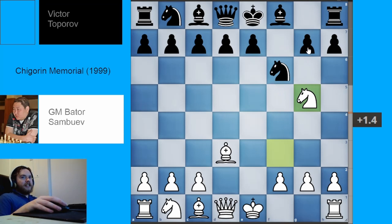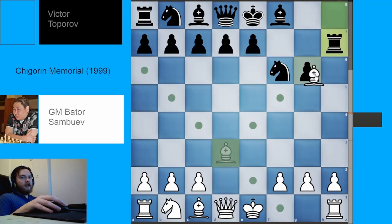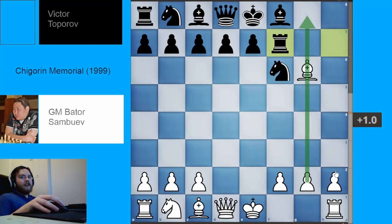In the game, black played pawn to G6, trying to safeguard the pawn on H7, but this isn't really going to work. White could go for knight takes H7, noting that black can't take back because bishop takes G6 is mate. So after rook takes H7, bishop takes G6 check, rook F7 — we could give up the bishop and knight for the rook while having two connected passed pawns.